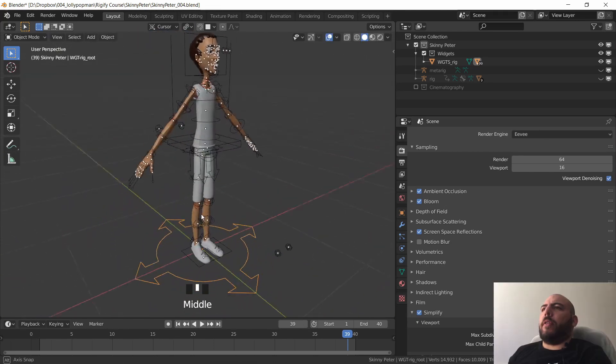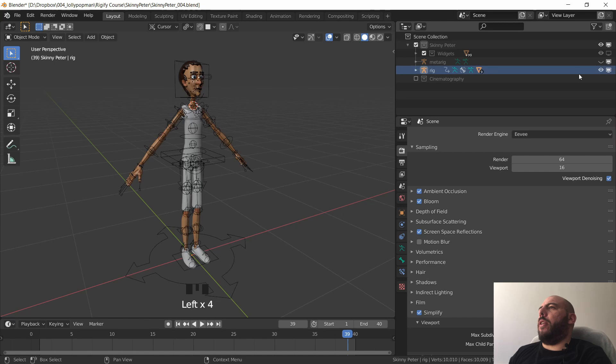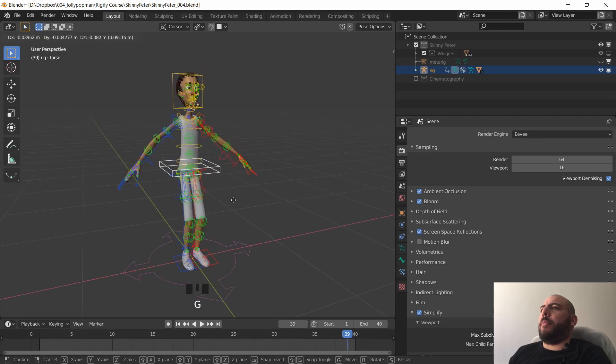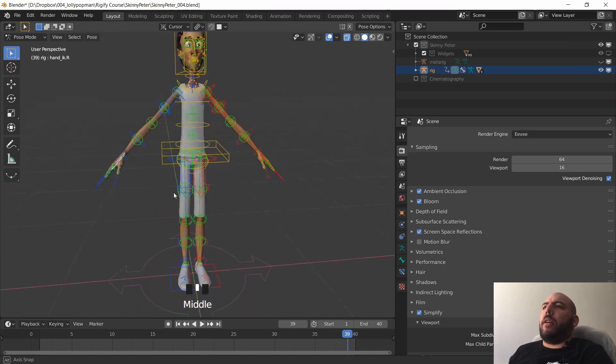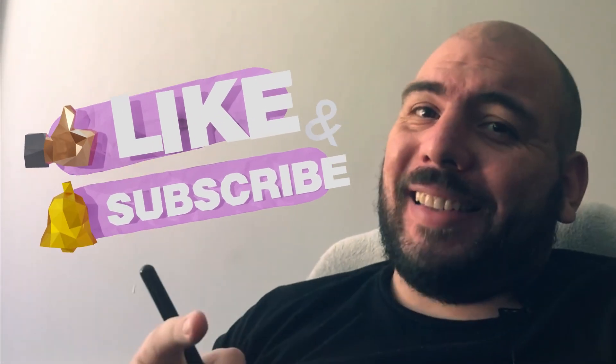When you finally get to something you're happy with, you can call it done and go back. Turn the rig on — you'll see that your shapes are already part of the rig because there's a live connection between the shapes and the rig. Even if you delete the widget objects, they're still stored in the file with the rig. Now I've got all the controllers I need. I can turn off the face and I'm ready to start blocking. We're going to call this done! If you have more questions, bring them to me. Hope it wasn't too boring — remember to like and subscribe, and see you next time.